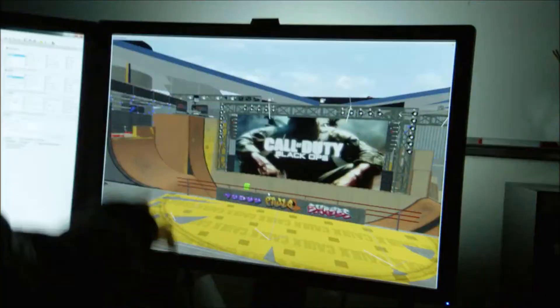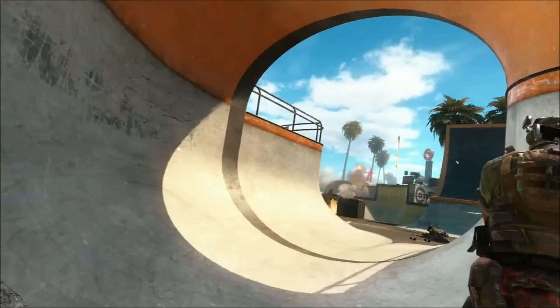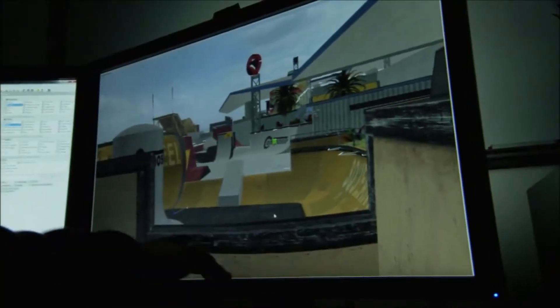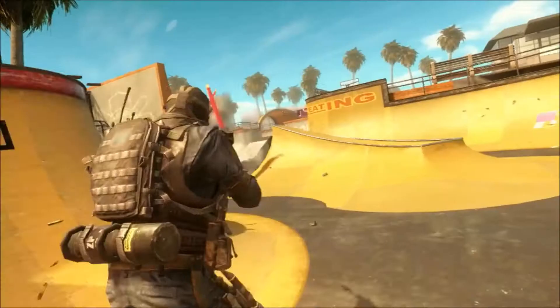Grind takes place in a skate park in the middle of Venice, California. It is entirely comprised of half pipes and skate ramps, so everything is curved. People are used to playing hard edges and standard pieces of cover, so when you introduce curves into the environment, that basically forces players away from the walls, and because of that, you're a little bit less secure.